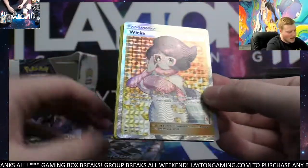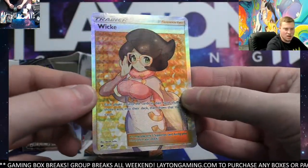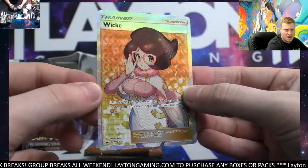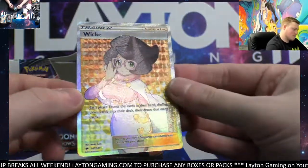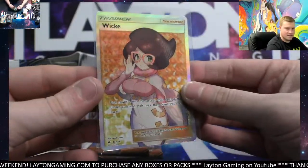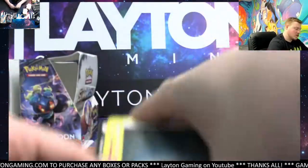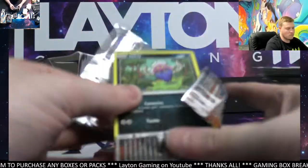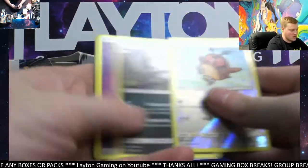Wow, how about that? Full Art Trainer — Wicke! There you go, congrats. Check that card out — very nice, man. Beautiful. Full Art Trainer, there you go Justin S. That is a cool art. Great card for you there. We got Hoothoot and Alolan Raticate.